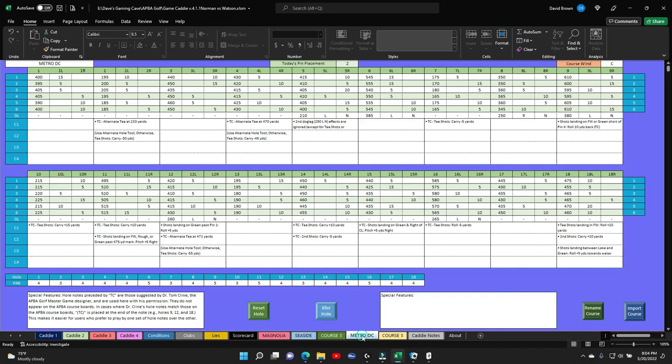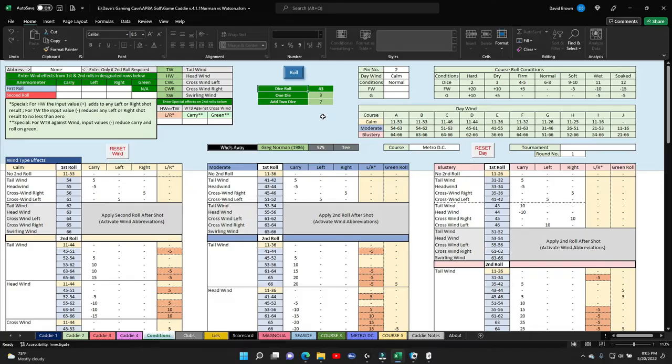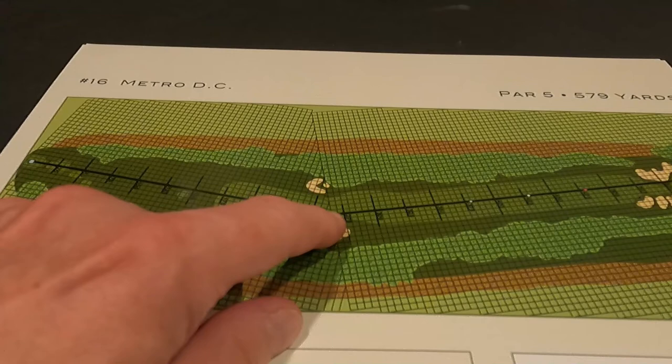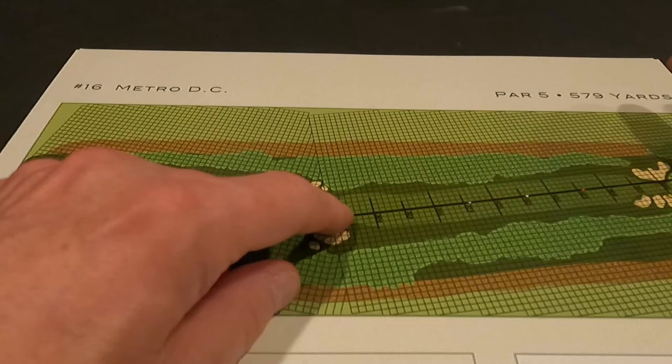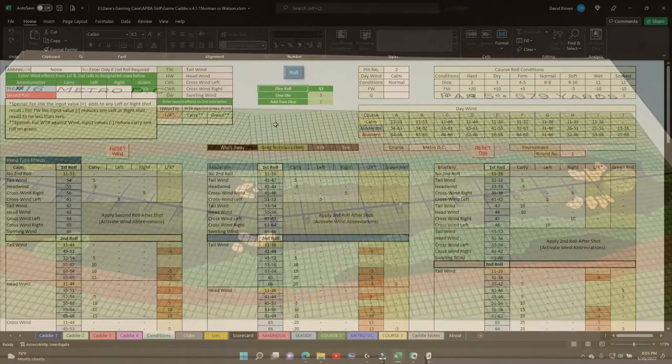We're going to the 16th hole. Transfer hole 16. The wind is 43, so no wind. Let's take a look at this hole. The 16th is a par 5 with a dog leg left at about 265 yards. It's a par 5, 579 yards. We want to be to the left a little bit. This is going to be an interesting hole with the dog leg.